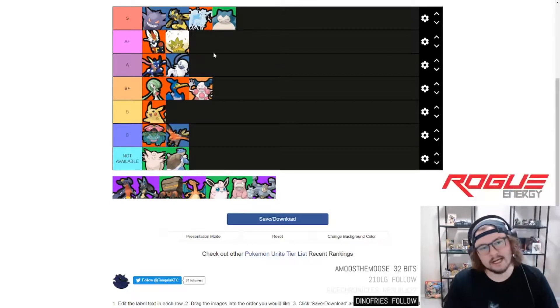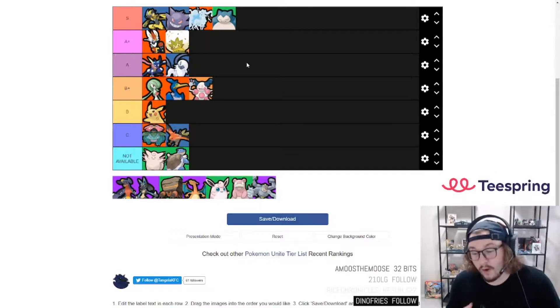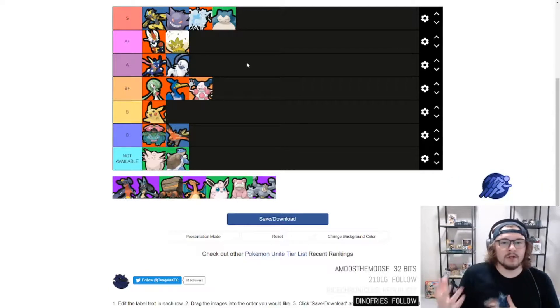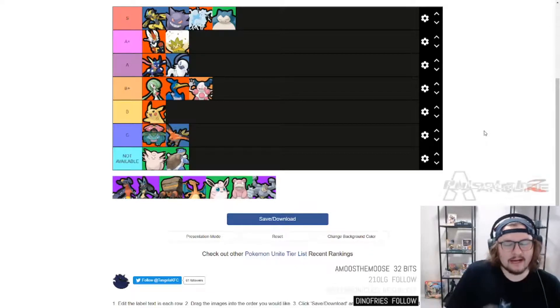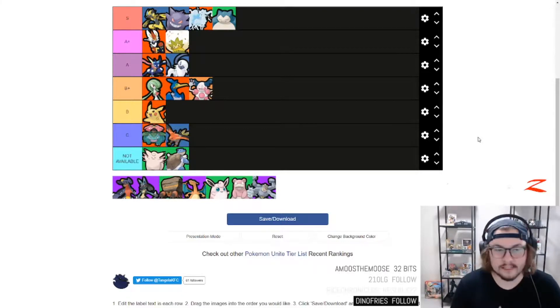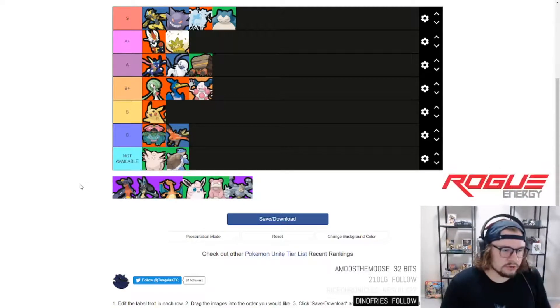Jumping into the tanks. Snorlax I'm putting at S — right behind Ninetales in terms of who I think is the best character. Snorlax has very good CC, very good abilities, and if you have a team that plays very well around it, it is very hard to kill a Snorlax. As I mentioned, Eldegoss and Snorlax is a very good combo. The wall ultimate is very commonly used, and being a very generic tank isn't always bad — he's just the biggest body in the game right now. S tier for Snorlax.